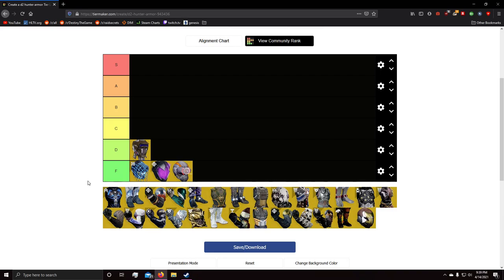Maybe it's useful for killing elites, majors, and some champions, but for bosses it's really not that good. Even for champions — when a champion is at low enough health that Foe Tracer kicks in, you're probably just going to land a finisher on them anyway. Foe Tracer just isn't that great an exotic. Next up we have Mask of Bakris.